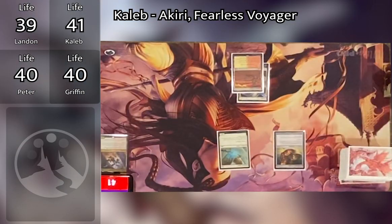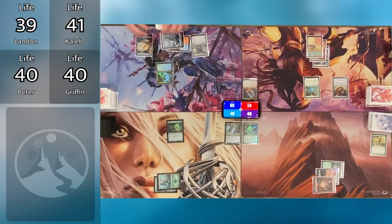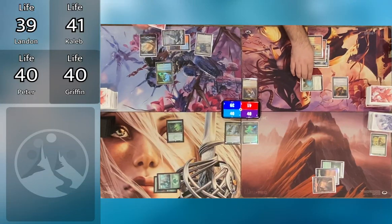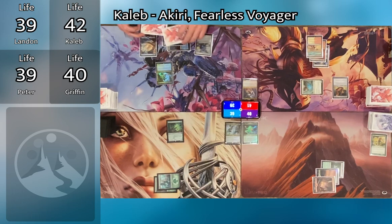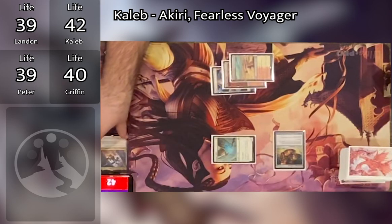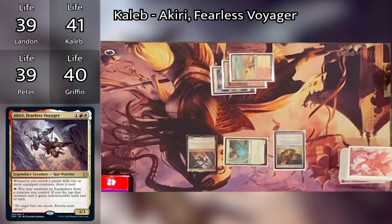Caleb untaps, draws, plays Sunbaked Canyon, goes to combat, and swings at Peter with Healer's Hawk since Peter has no reach. Caleb takes one air damage, gains one. On his second main phase, Caleb casts his commander Akiri, Fearless Voyager, and passes the turn.